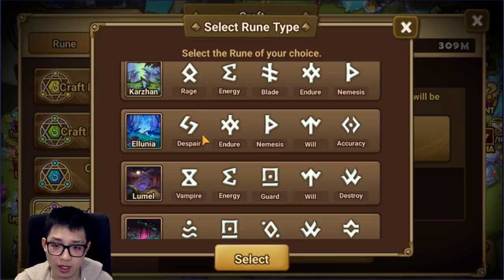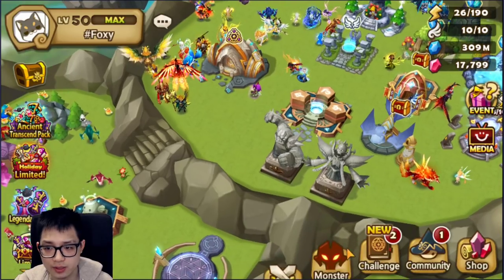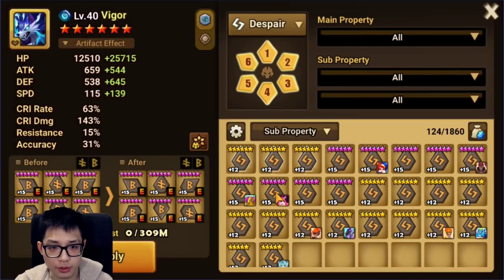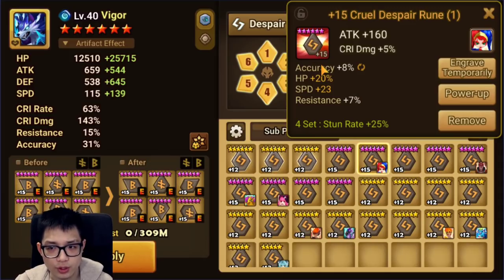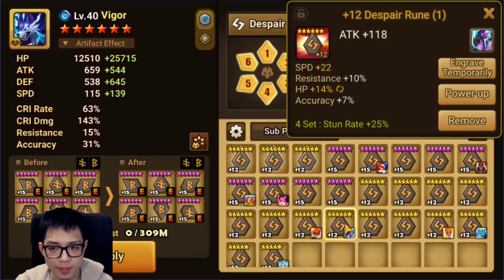Despair has fallen off meta quite a bit. Not many people use despair nowadays especially in RTA - there's not a lot of despair. Despair is probably anti-RTA, but you can put it on with zero speed. There aren't many despair monsters in RTA. However in guild war and guild siege, despair is more viable. Will is obviously number one, then despair. Despair works really well for things like wind Raki, Ethna - Ethna works very well on despair because of the AOE. Rika is pretty good on despair too, as is Clara, though she needs speed substats.